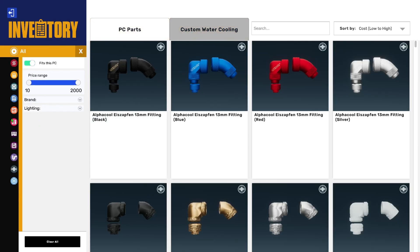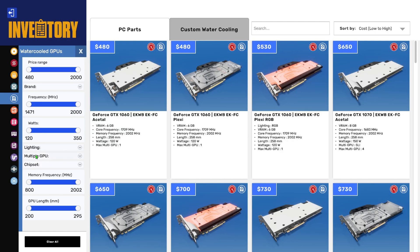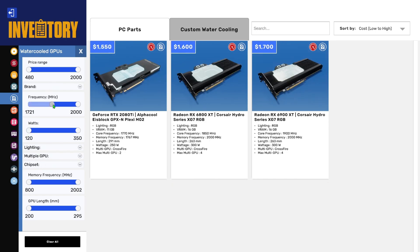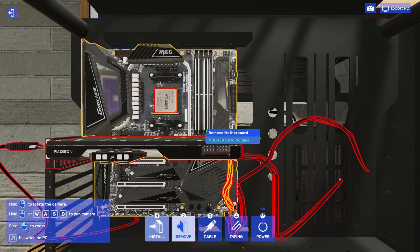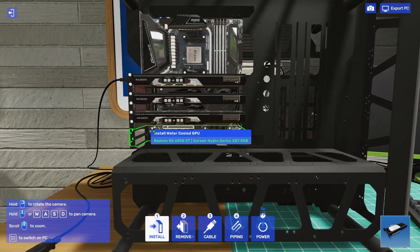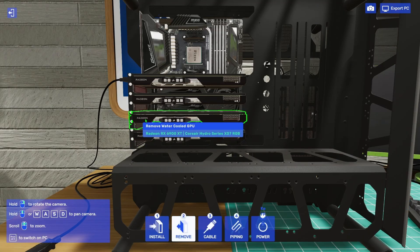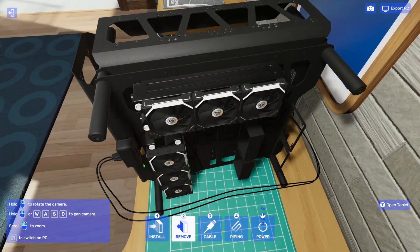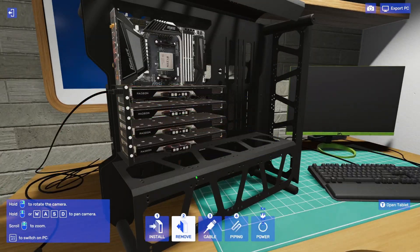Let's get the GPUs next. They need to support multiple GPU via Crossfire. Let me crank up the frequency — we've got 1900 MHz here. I'll go with these ones because they're the most expensive. With just these components, we're already at almost a thousand dollars.